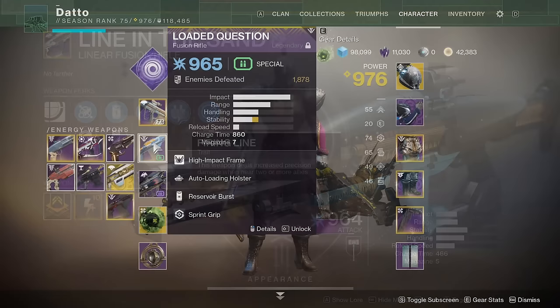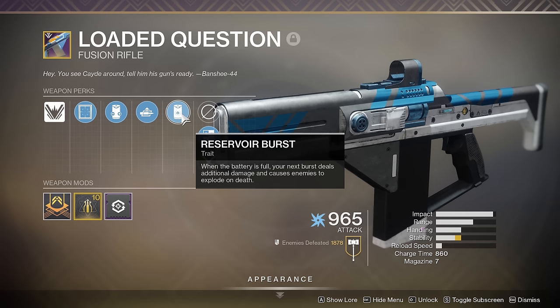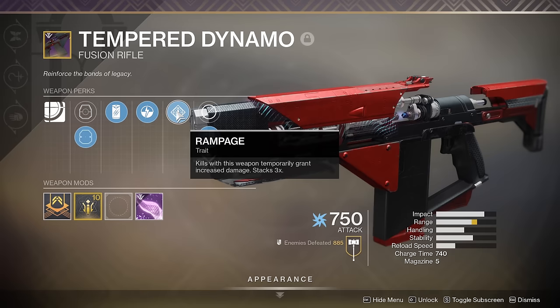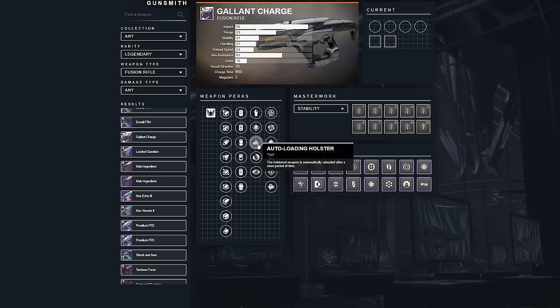Line in the Sand from Season 9 is the only Linear Fusion that can roll with Firing Line, and I would encourage getting it while you can, preferably with Rapid Hit as well. For a PvE fusion rifle, I'm just going to strongly encourage getting Loaded Question from the Vanguard. This thing is just incredibly good all around, even in PvP if you manage to scoop up more than seven shots from the ground. It is the only PvE fusion rifle I use. There is no Trench Barrel or 1-2 Punch for fusion rifles, so beyond the standard perks, I don't think there's a lot to hunt down, although Backup Plan is really nice for instant firing.